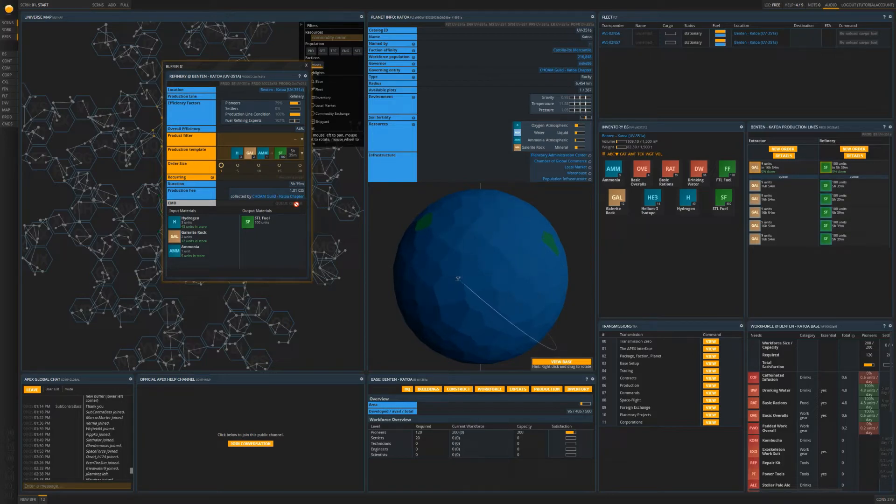Keep in mind that you can order multiple orders by clicking the queue order button again. It is important to keep on top of your orders to ensure your factories are constantly producing. Now that your collector or extractor and refinery is running, it is best to wait until you have a sizable amount of fuel. When you feel like you have enough, you will take it to the market to sell. Once you have sold your first batch of goods, it is recommended that you purchase the ingredients that you are not extracting — so this could be ammonia, gallerite, hydrogen, or helium-3. Once you purchase additional ingredients, head back to your base to produce more fuel.